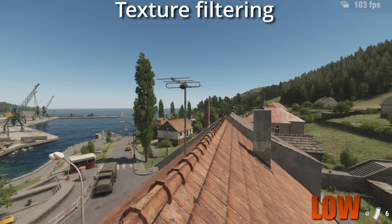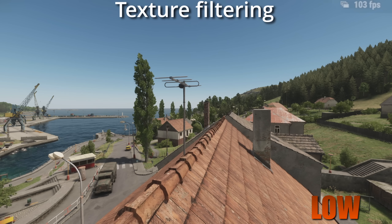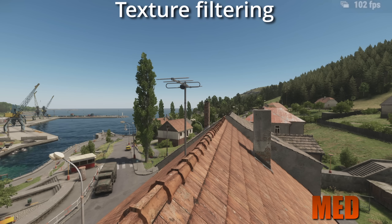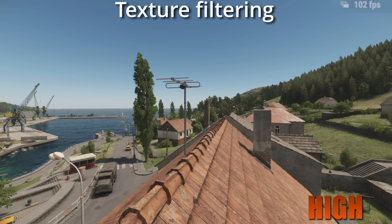Texture filtering changes how textures look at obscure angles and at range. I like to run this on the highest setting. The biggest differences are noticeable at the roof slats — as they go off into the distance they start to blur and smooth into one texture at lower settings. However, the higher you have the setting, the more detailed it looks no matter what angle you look at the textures.